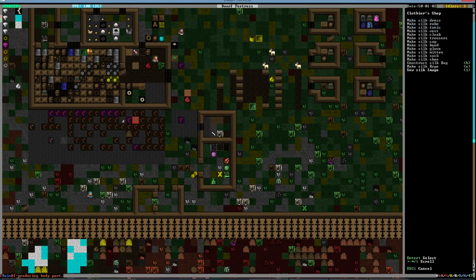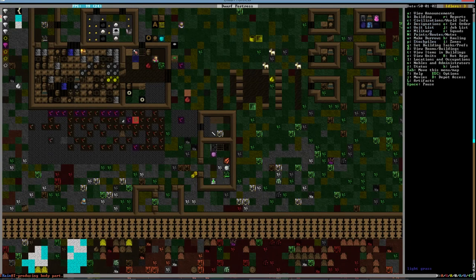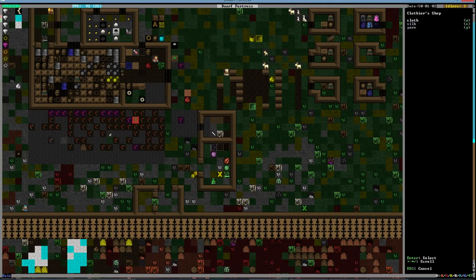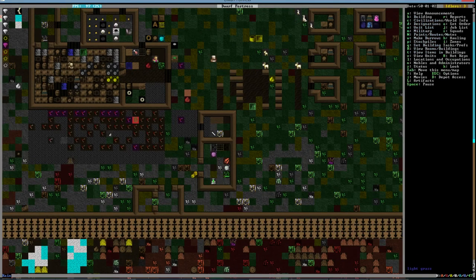Make a couple items and then we're going to start making some clothes — cloaks, trousers. I don't know that I have enough silk to make all this. We have lots of cloth though, so let's make some cloth dresses. That should keep you busy for a while.